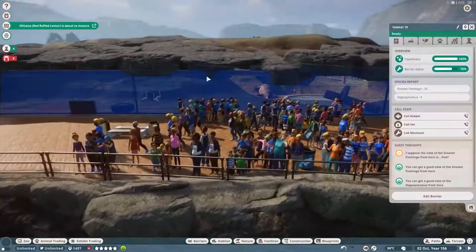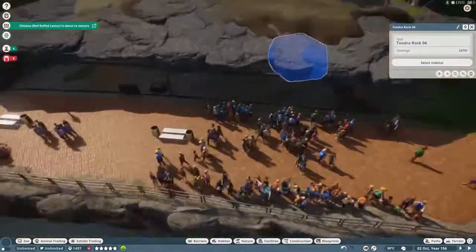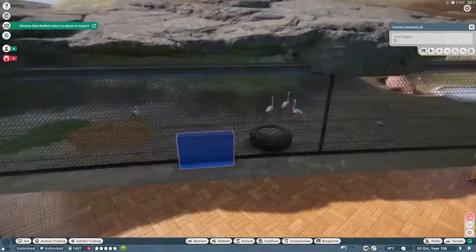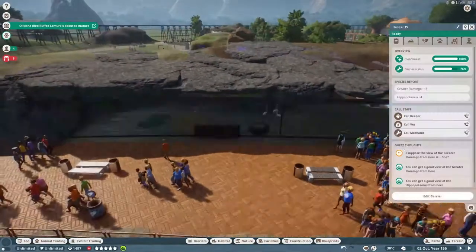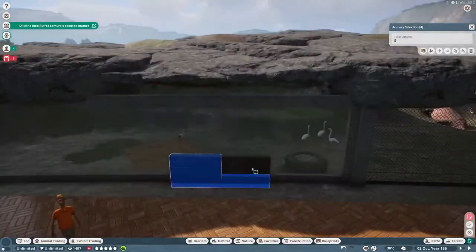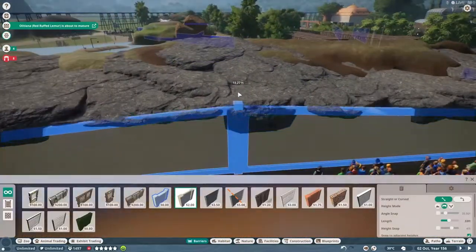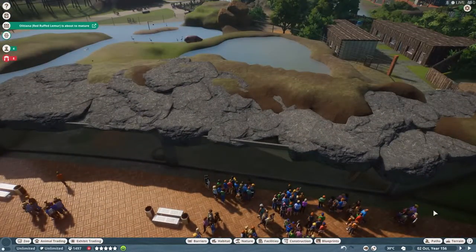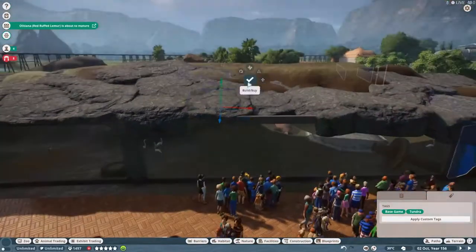I'm also having an issue with the fact that there's not a lot of hard shelter and they need a lot more. So I'm trying to open this up more to make sure the hippos can get under there and their hard shelter requirements are met, but ultimately it's not enough — which is another reason why I open up the other side to the other habitat, because this is just not enough hard shelter for all of the animals.